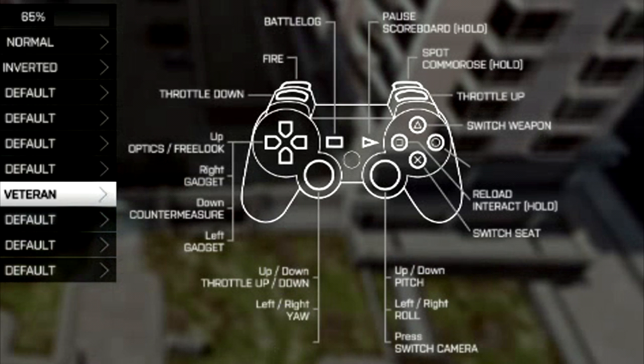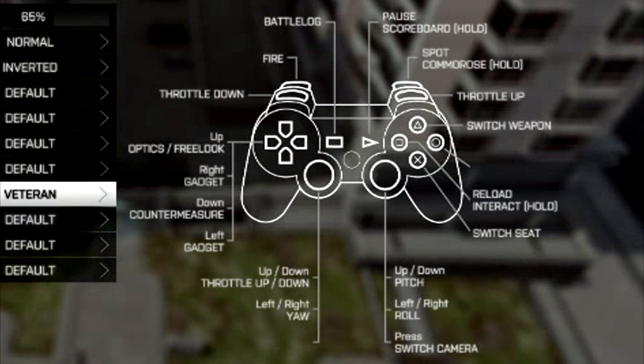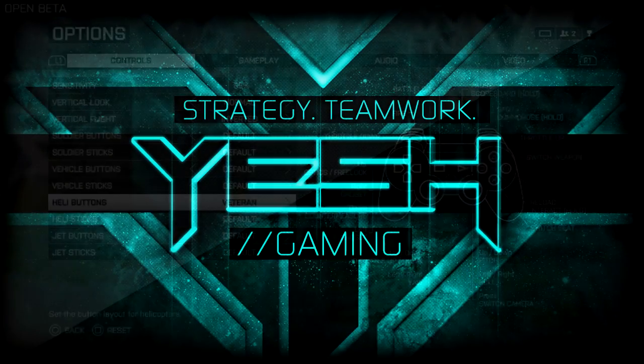The sticks are really where you're going to need to practice and learn. The throttle and fire buttons are easy. The left stick controls the yaw; the right stick controls the pitch and the roll. What do those fancy words mean? Let's talk about it and take a look at a helicopter in action.